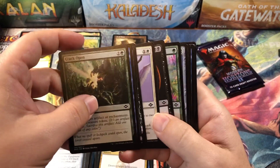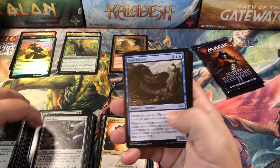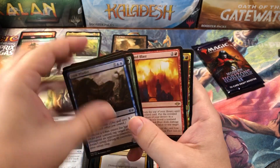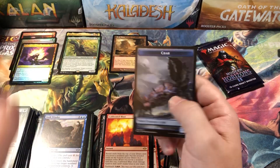The awesome thing about this is a couple mythics and the best land — you're pretty much paid for what you'd spend on these. It's not quite — I mean, I did get these on the Amazon sale, they were only 60 bucks. We got a foil back here — Calibrated Blast — it's just a common, don't get excited. Oh, we got crabs again!